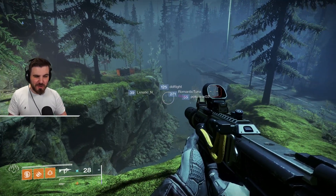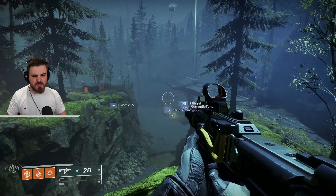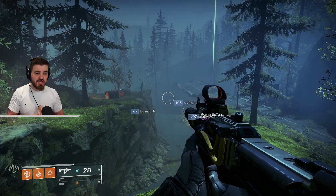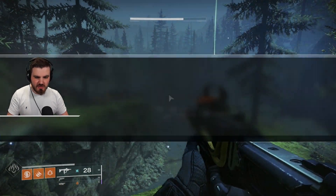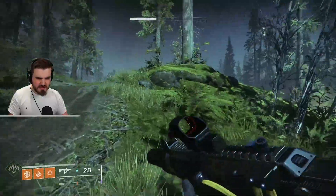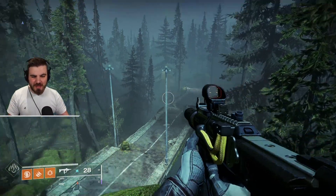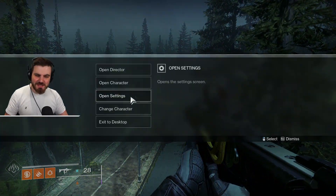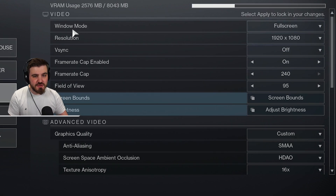We're currently in the EDZ overlooking a battle going on below — we're not going to get involved, just focusing on settings. Being in an area like this when trying out settings means you can look around and get a good idea of FPS fluctuations and overall how the game looks. I'm actually getting shot — let's move out of the way. Okay, we're in a more remote area, a bit further from that fighting, so let's jump into the settings.